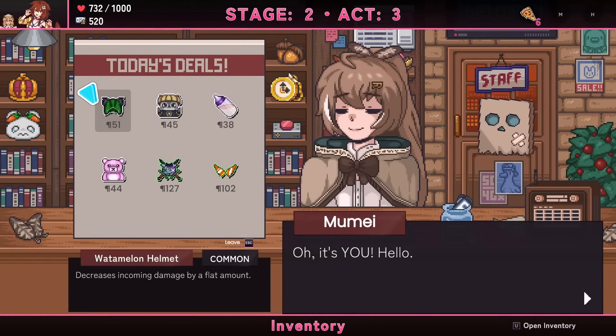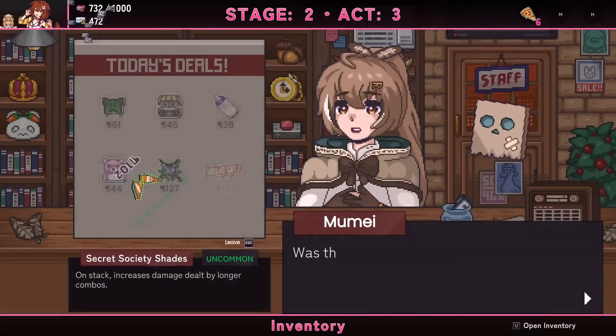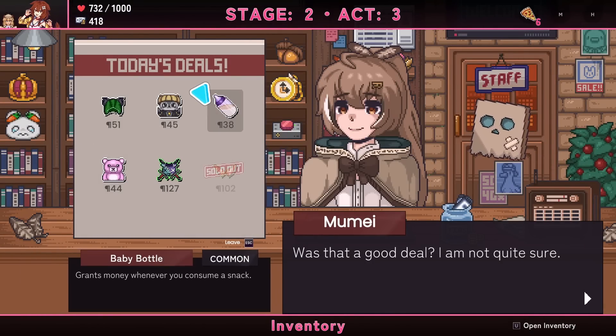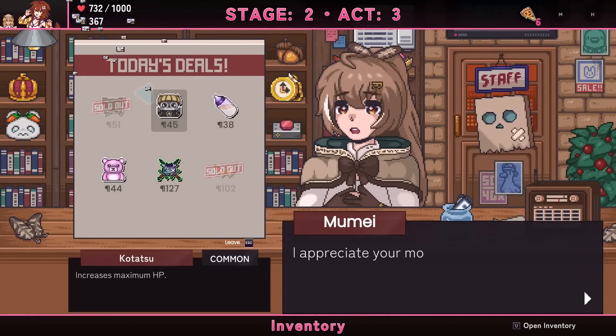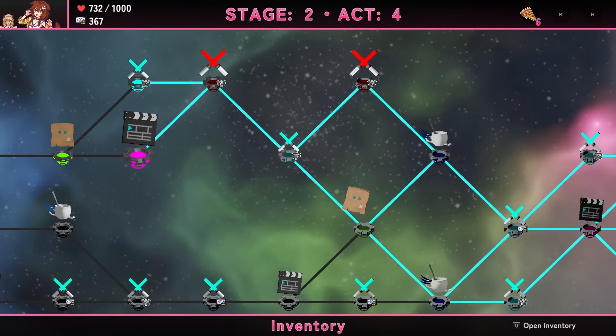Decreases incoming damage by a flat amount whenever you consume a snack — that's just solid and pretty good. I'll grab that and save the rest of my money. Got picked by an event — but this time they come strapped to a chair instead of standing over you menacingly. She grabs three of your valuables and demands to tell her which is your favorite. There's a chance she breaks which one you pick, or breaks the two you don't pick.